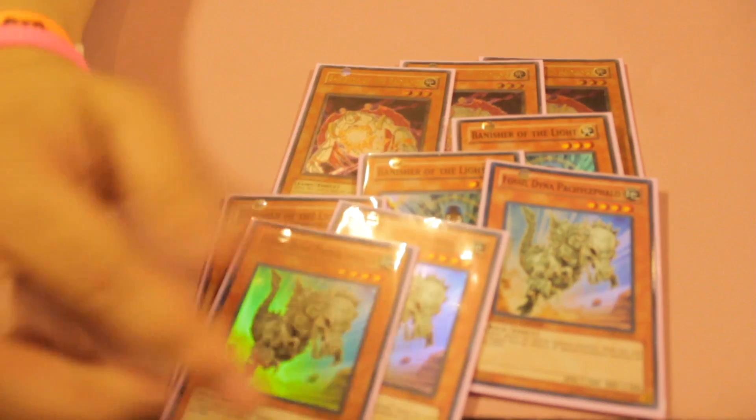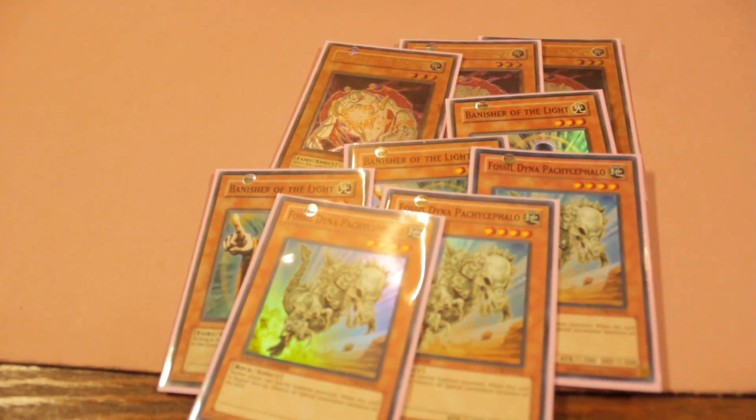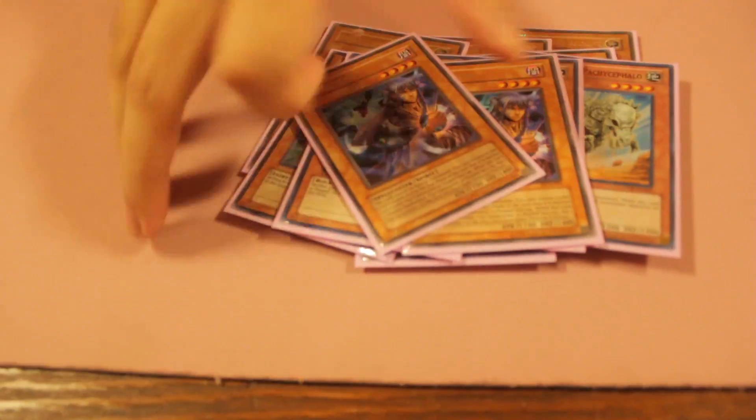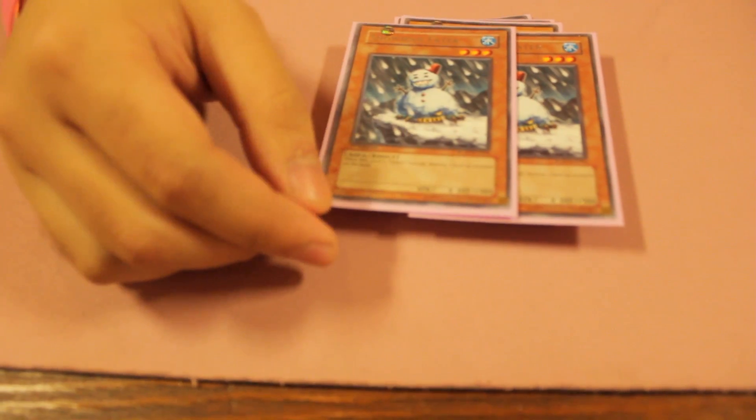Triple Fossil Dyna. This card stops special summons, and most decks today rely heavily on special summoning. Two Tsukiyomi — this is a versatility card. It allows me to reuse my Snowman Eater to pop their monsters, and usually monsters nowadays have low defense, so I flip them and attack over them.